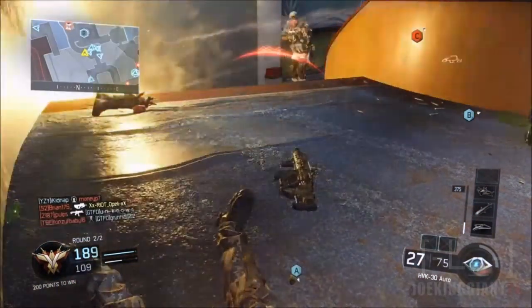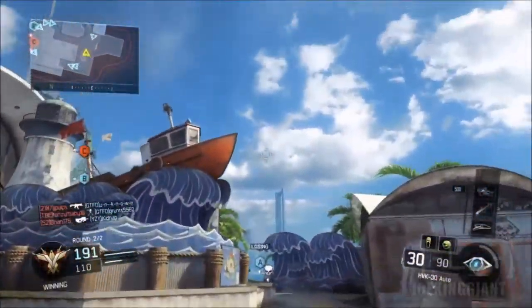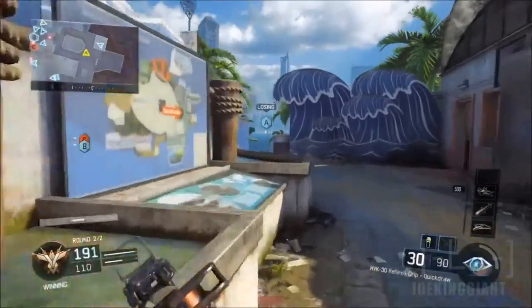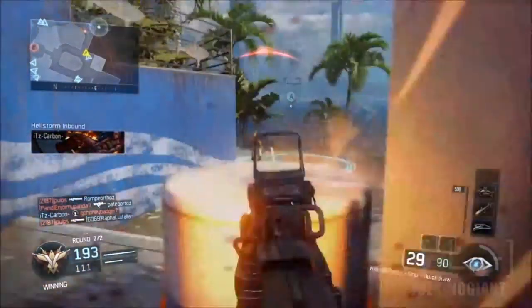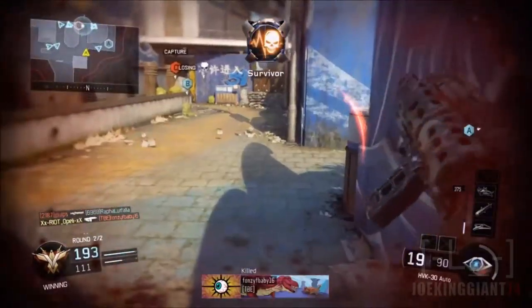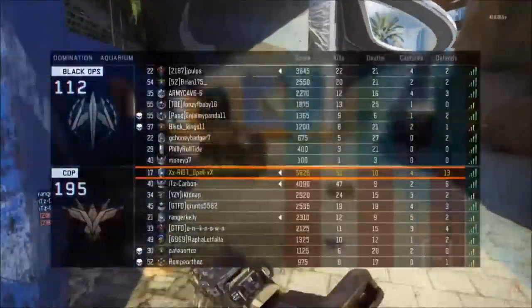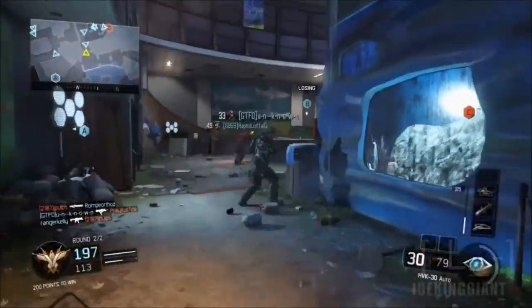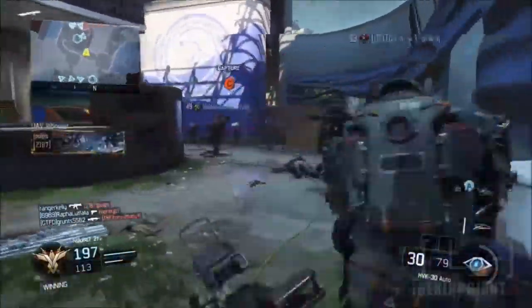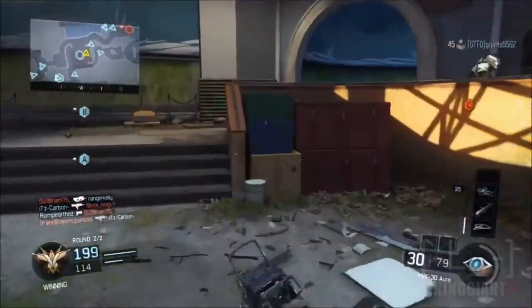If you're using SMGs right now, this weapon could be one way to convert from SMGs to assault rifles — that's exactly how I made the transition, going slowly from SMGs to assault rifles. I mostly used the Vesper and the VMP, so it's rare to see me with an assault rifle. The best way to convert is by using a high rapid-fire assault rifle so you can customize it and make it perform like an SMG. That's one way I made the HVK work for me.